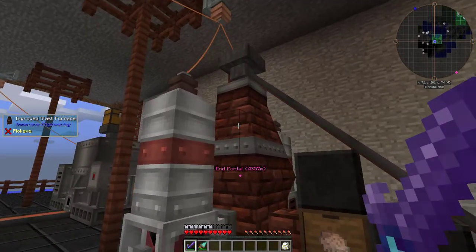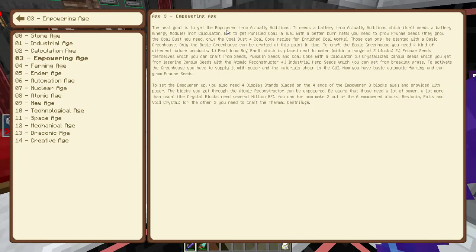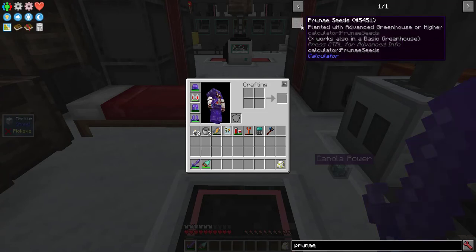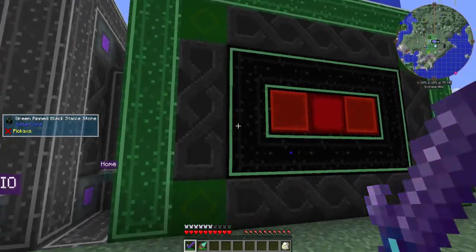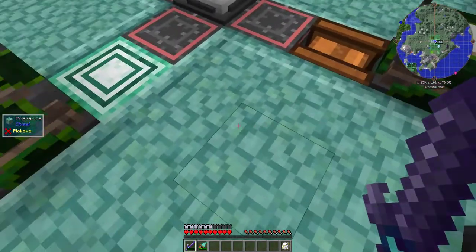Afterwards, I set up a reinforced blast furnace and coke oven system. To get into H3, I needed an empowerer. But first, I needed calculator coal dust, which comes from prune eye seeds, which can only be grown in a calculator basic greenhouse. I built it roughly over here and powered it with a peat engine at the bottom.